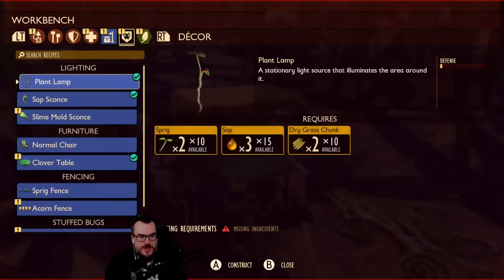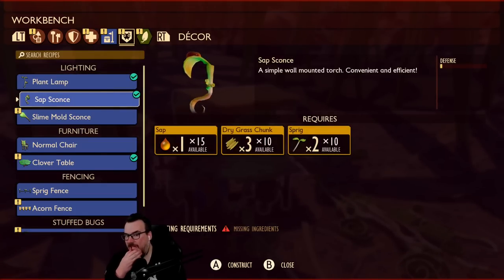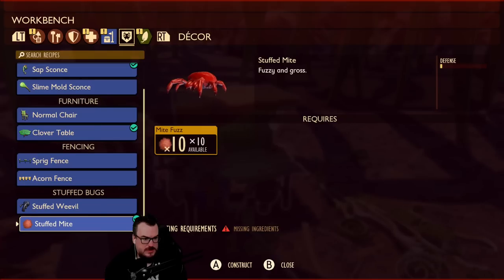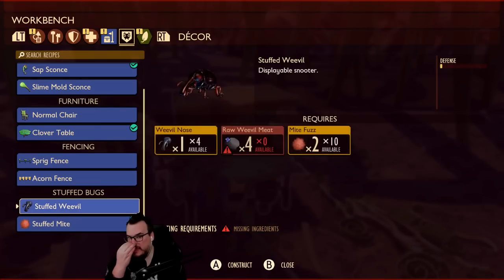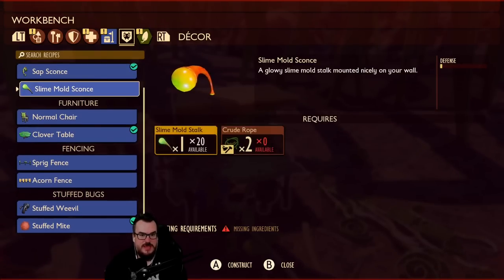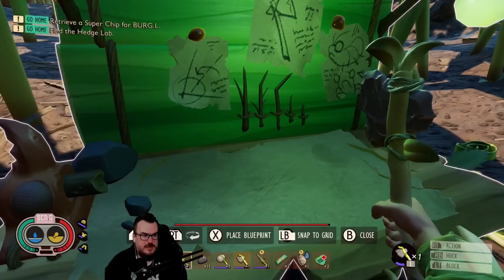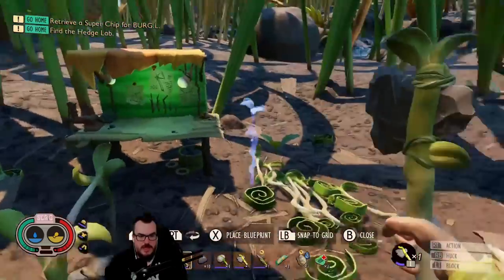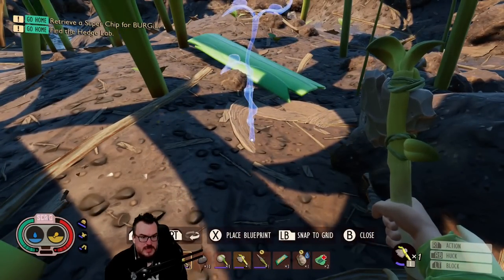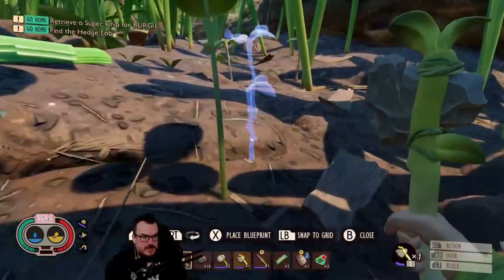We want to go do some science. Illuminates the area around it — a plant lamp, a sap sconce, a wall mounted torch. How do you make walls? Stuffed mite. I can make an acorn fence, clover table. I don't know how you do that. Let's make some lights around here — lights would be nice. Place... and place.